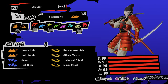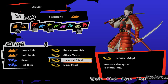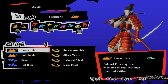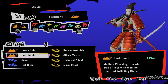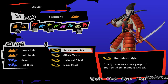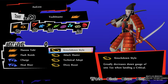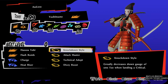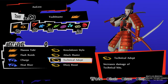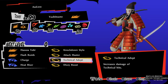For Yoshitsune, he has Charge and Arms Master, and I'm using Dizzy Boost and Flash Bomb. Like I said, when you dizzy an enemy you deal bonus damage — there's a technical effect on that enemy. Once I dizzy an enemy I'll use Flash Bomb to dizzy a bunch of enemies, then use Hassou Tobi to deal a huge amount of damage. I'm also using Attack Master to increase my attack and Knocking Down Style, because Knocking Down Style decreases the down gauge at a very high rate — it decreases the down gauge by 1 to 4 when landing a critical. I'm using Technical Attack to give me bonus damage. Yoshitsune can also be used to gain a lot of SP, which I'll show you later.